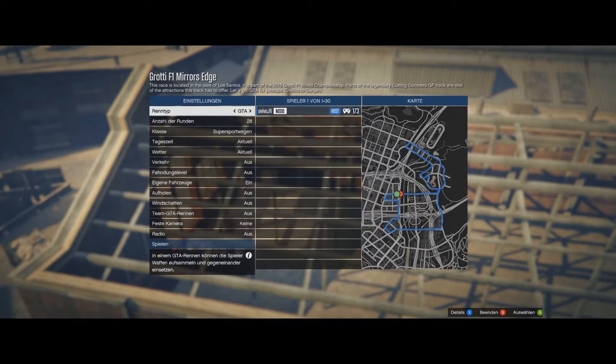Hey guys, welcome to the next round of the Grotti F1 World Championship. We will have our next race on the Mirrors Edge track located in the east of Los Santos. It includes parts of the legendary Cutting Coronas Grand Prix created by the well-known Bruffy. The credits go to Gagnelo who designed this track, which turned out to be really nice.